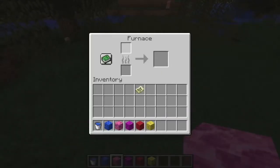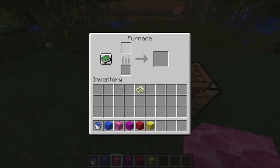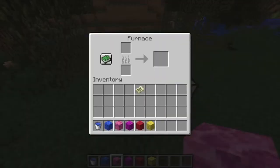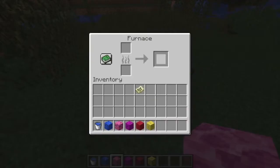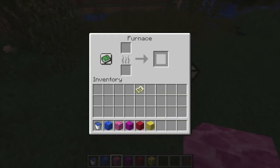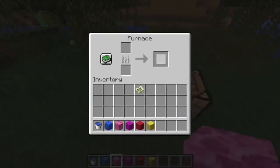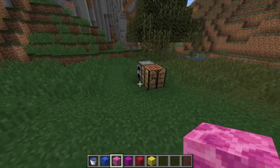The last update in this snapshot was that furnaces now store XP. Say you were smelting something and you put a full stack of iron in to get smelted, you went and did your thing, came back and collected it. Now you get XP as it accumulates — if you have a hopper underneath taking out everything and you eventually take one thing out of the output slot, everything that went down in the hopper you still get all the XP for it. So you could eventually get a ton of XP if you just keep smelting and not taking stuff out. That's something really, really cool.